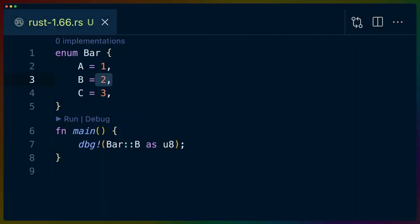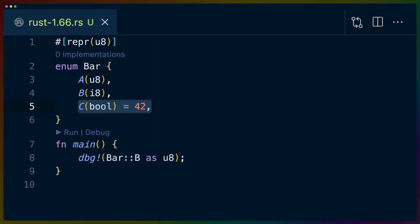Before Rust 1.66, you could use explicit discriminants on enums to get an enum as u8 or as some integer, but this wasn't the case for any enums with fields in their variants. Not only can you now use specific discriminants for variants with fields in them, but you can also combine that with things like repr(int). This makes working with enums easier, as well as working with enums across the C boundary if you're working with other languages.